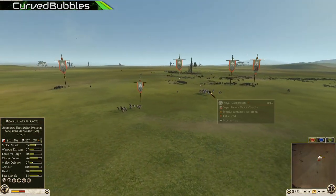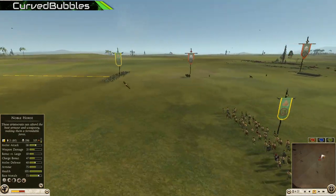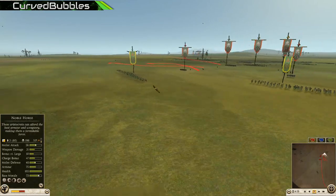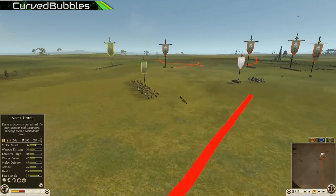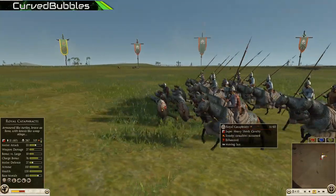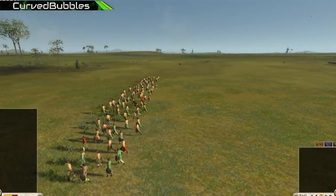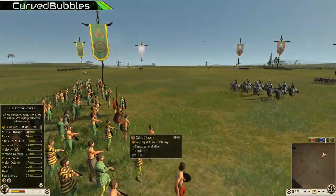There is still a royal cataphract — exhausted — while these men are fresh, so anything can happen. Armenia needs to start blocking him off, send a unit to cut off his escape — do not let him run. There's a morale debuff and he is already getting scared. These horses are trying to route: 'I've got other men to kill, get out of my way.' Here comes the volley fire — a big move.